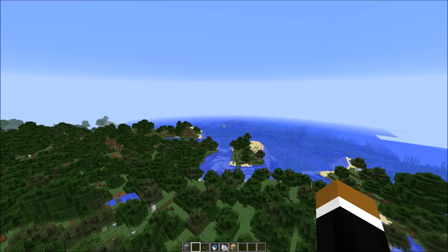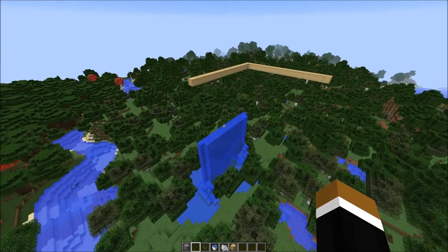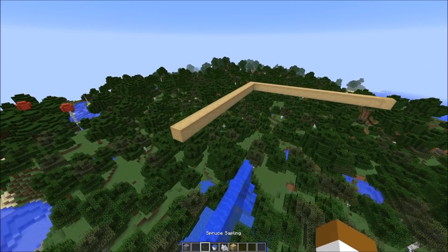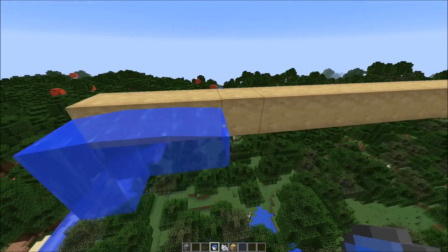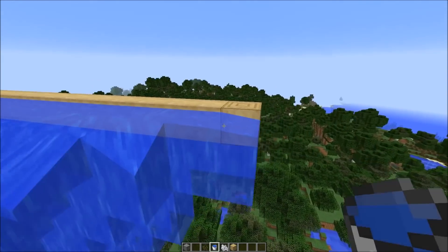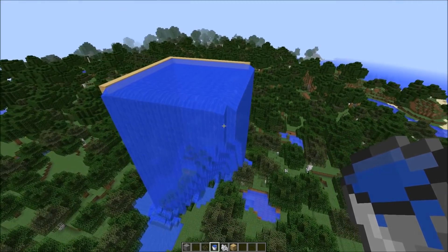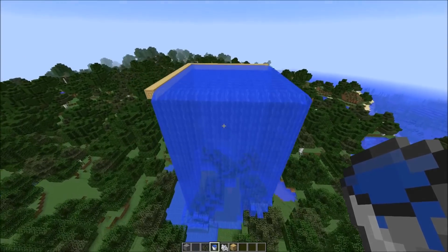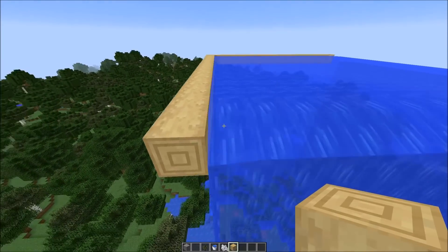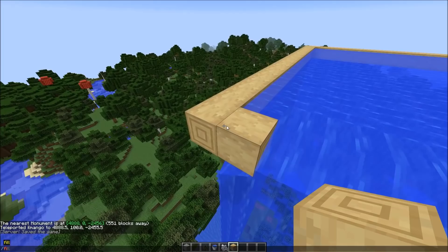Those were all the additions in this week's snapshot. It was a smaller one, but I also want to show you something that flew under the radar last week because it wasn't in the patch notes, but it's actually quite significant. The way water sources are generated has changed — they no longer require a block under them to generate. So you can easily flood large areas by just doing something like this, and it would actually spread and flood the whole area. This could be a big problem for servers, since it's quite easy to grief a server by doing something like this.